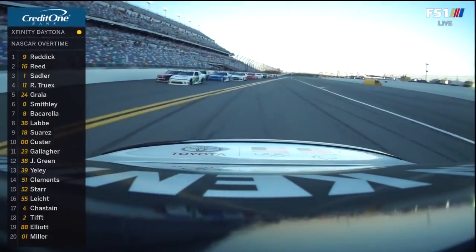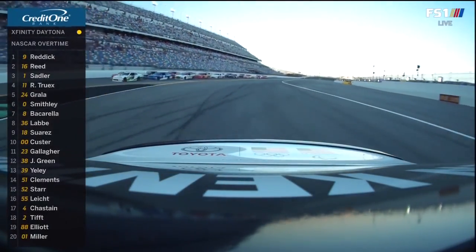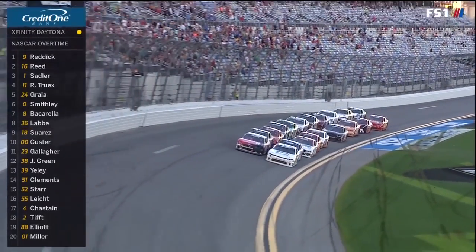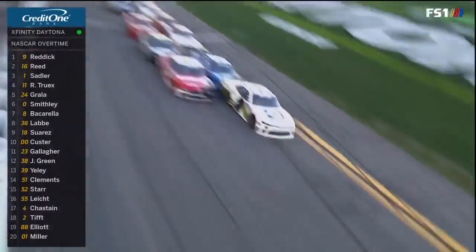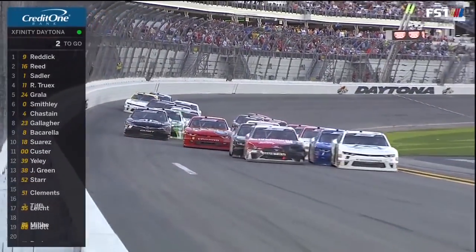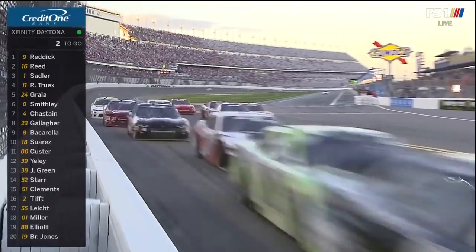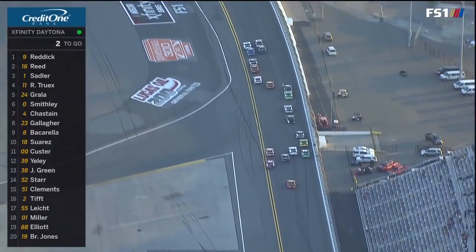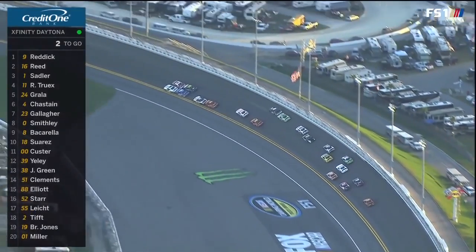And here, teammates helping one another. It appears Alex LeBay in the 36 is out of gas. Here we go — this is critical. Alex Heather's gonna give him a big push, and so does Ryan Truex. Nice start by Truex. They're gonna be three wide before they get to turn one. That's the potent 18 car with Daniel Suarez giving a push on the high side.